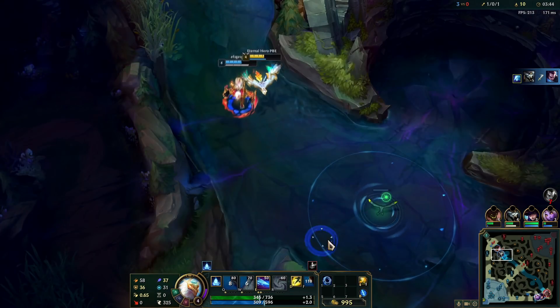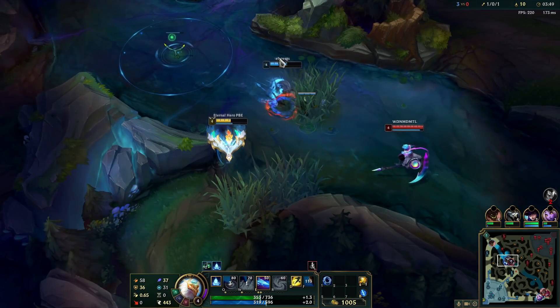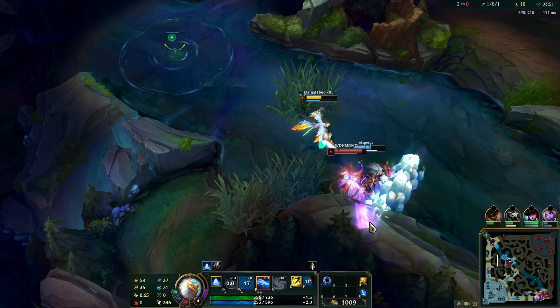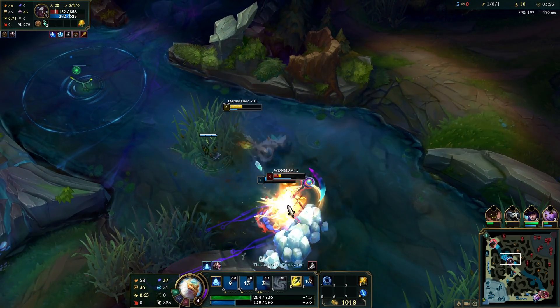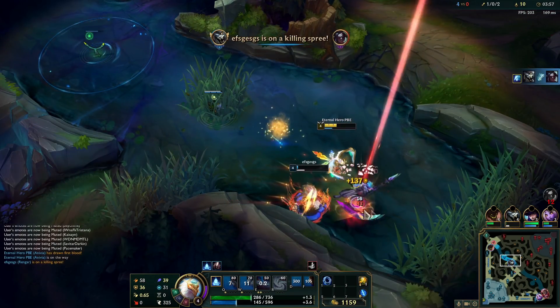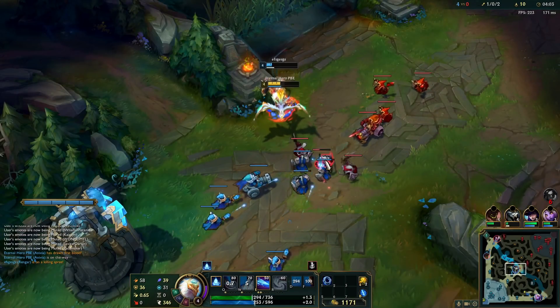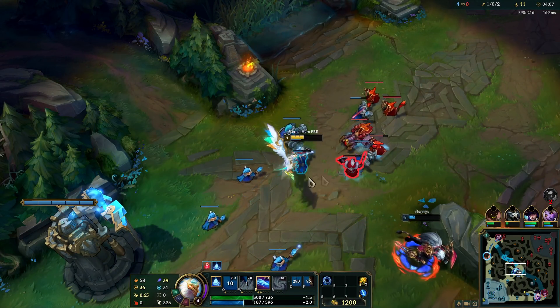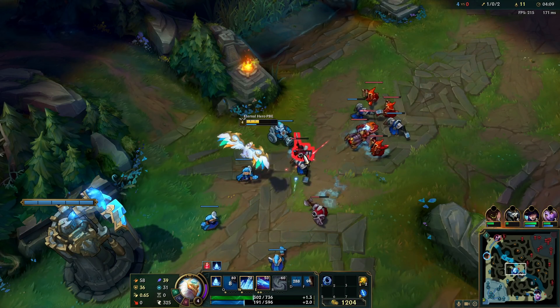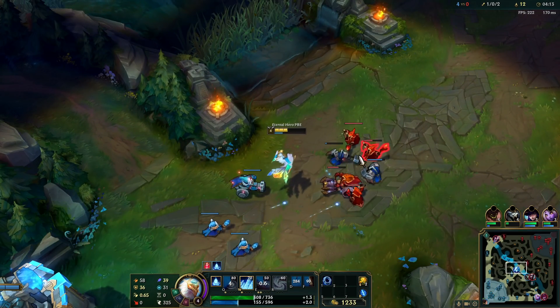I didn't use Q for a reason — his wind wall. But yeah, it's fun. Imagine how hard you can impact later. I flashed only to save Rengar, else it wouldn't be worth it. But if I could save Rengar like this, just to make sure that it was fine — and good thing that I stayed.